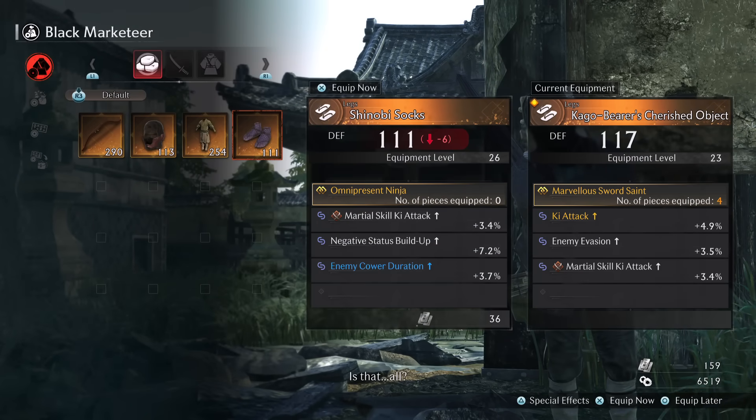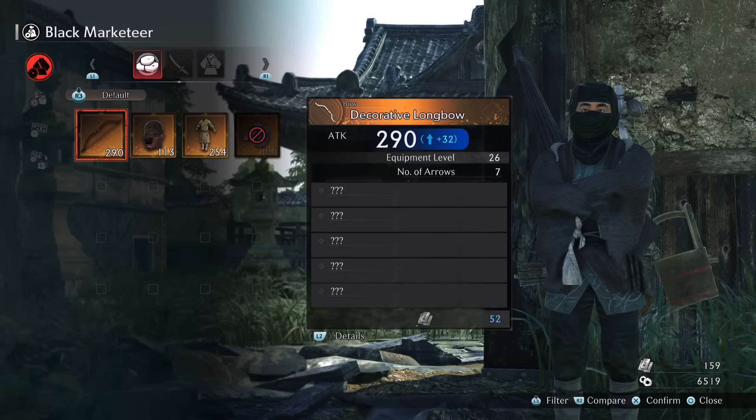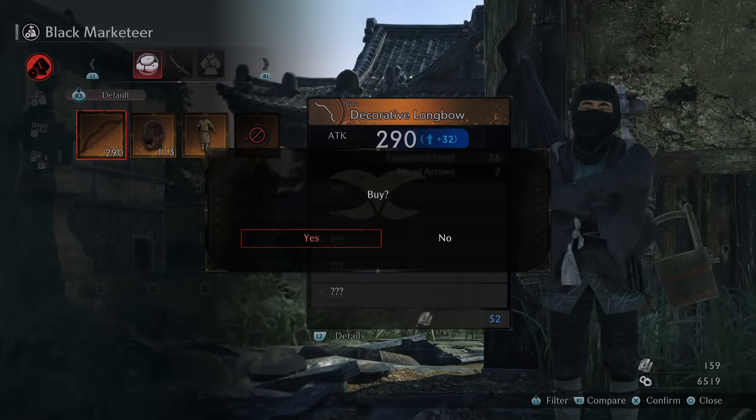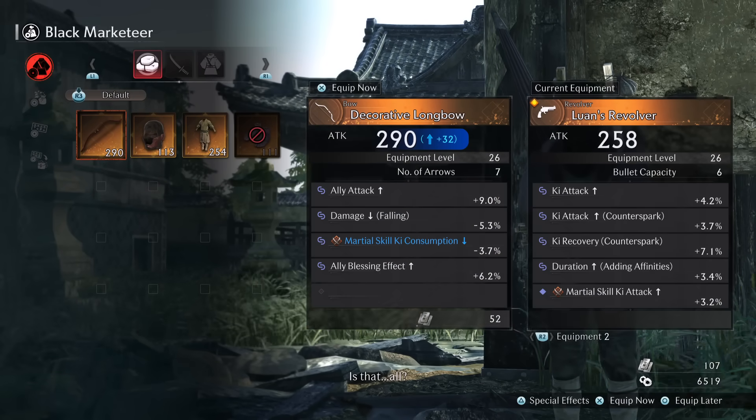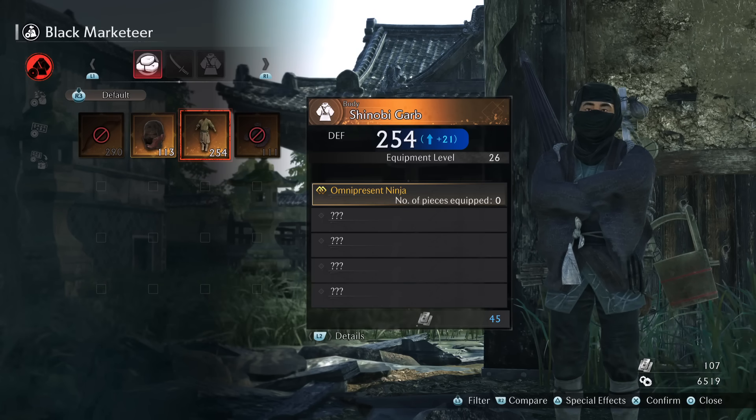Doing these activities to get silver coins and trade them in for upgrades is really part of the upgrade loop, and it's one that's very easy to miss while you're just exploring and finding gear.